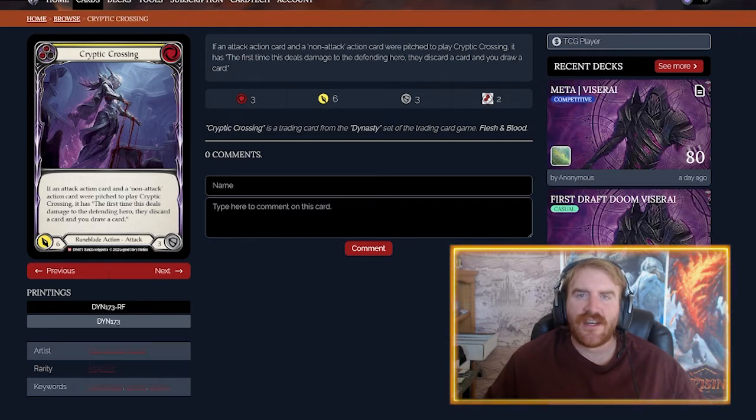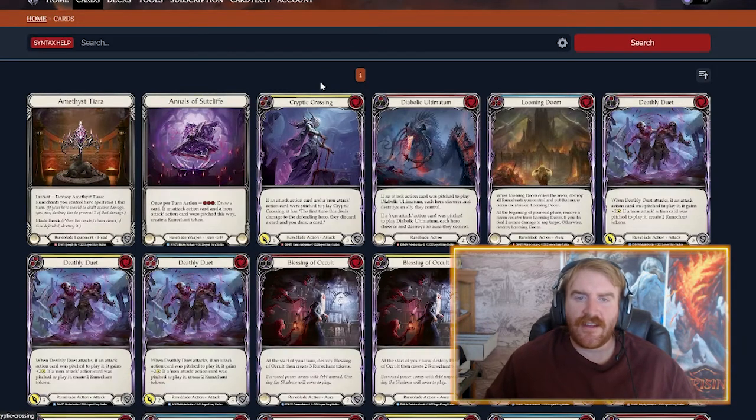It's about non-attack and attack actions being pitched for bigger cards, going tall instead of the old Runeblades build. I like the concept of Cryptic Crossing — I think there might be a deck out there for it for sure.